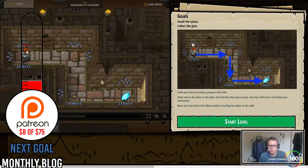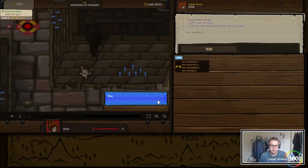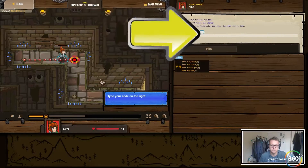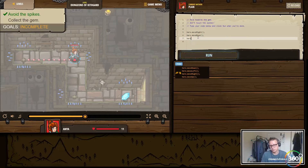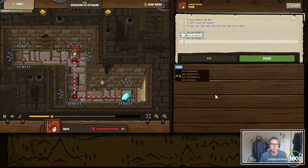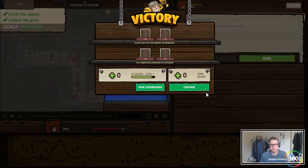Our goal for this mission is to go right, down, and right, avoid the spikes, and collect the gem to complete the level. That sounds like we need three functions. Move right moves right, so we take that same logic - move our hero down, and then move our hero to the right once more to complete the level. Let's run our code and see if our logic was correct. Looks good to me - we're done!